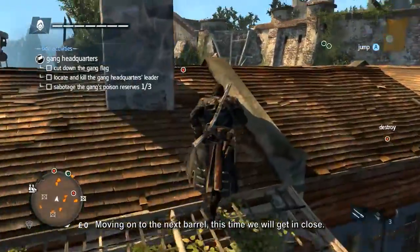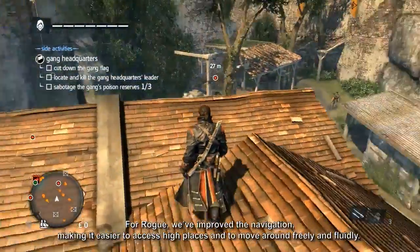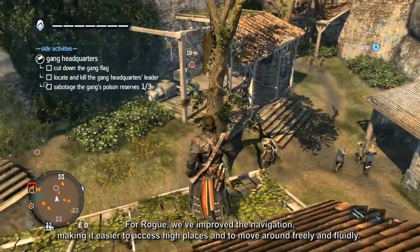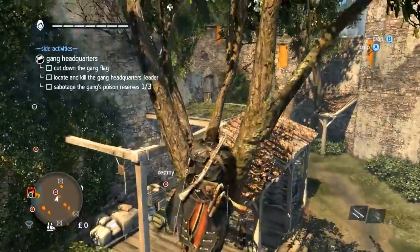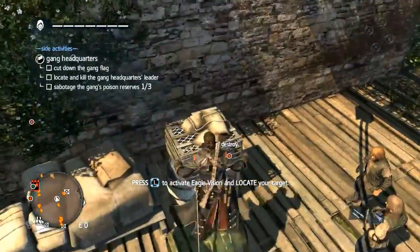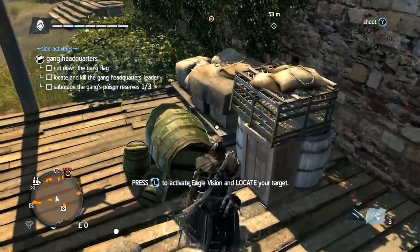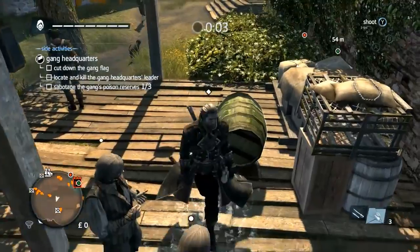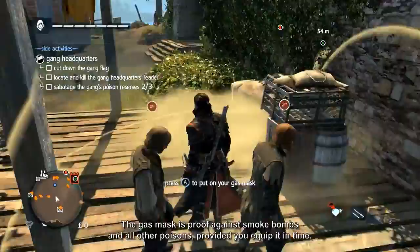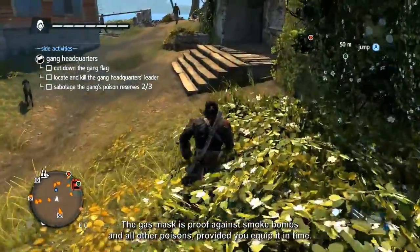Moving on to the next barrel, this time we will get in close. For Rogue, we have improved the navigation, making it easier to access hide places and to move around freely and fluidly. As the barrel breaks, Shay uses his gas mask to protect himself. The gas mask is proof against smoke bombs and all other poisons, provided you equip it in time.